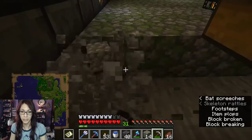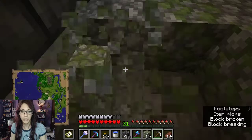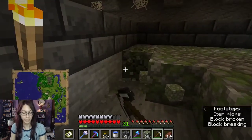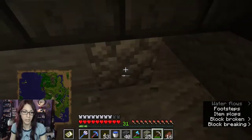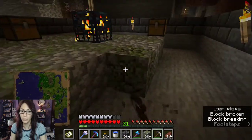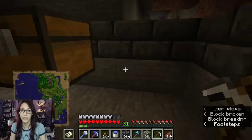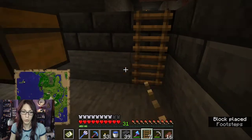I just love mossy cobblestone, it looks so nice. So we're going to be working on mining this out. As quick as you can go without a beacon, you know. I might incorporate tuff into this build as well, because I think that would be pretty cool.